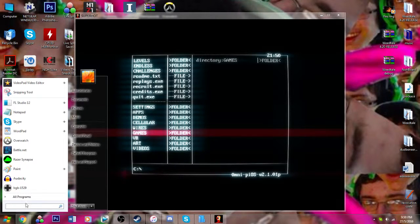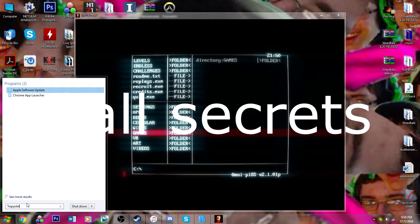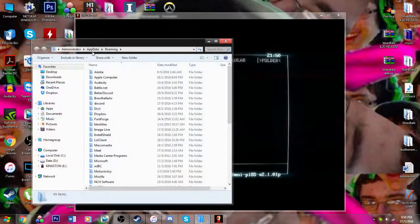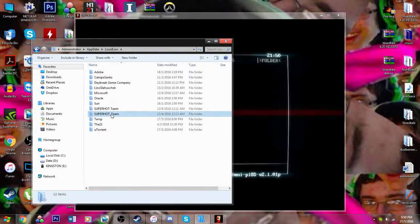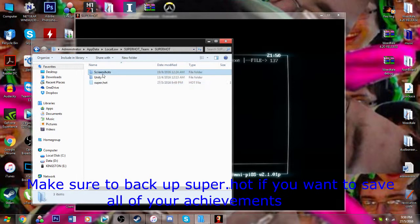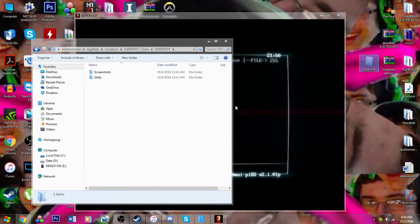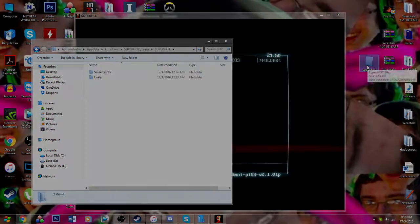First thing you need to do when you speedrun 100% is go into AppData, Roaming, back to AppData, Local, Low, Superhot, underscore, chain, Superhot, and get rid of the Superhot folder. You can save it or just get rid of it — it doesn't matter. This will reset all the secrets.